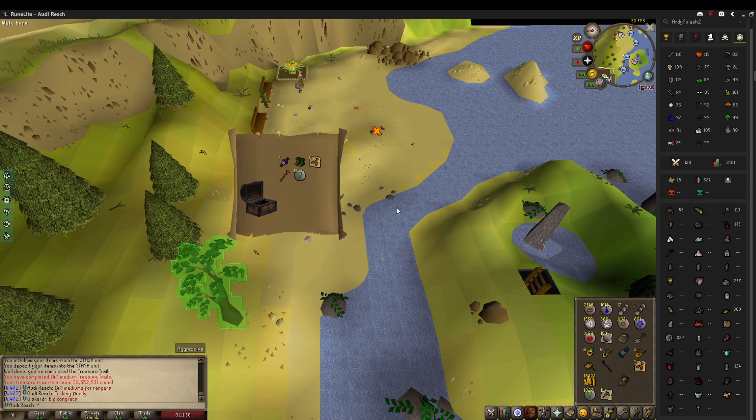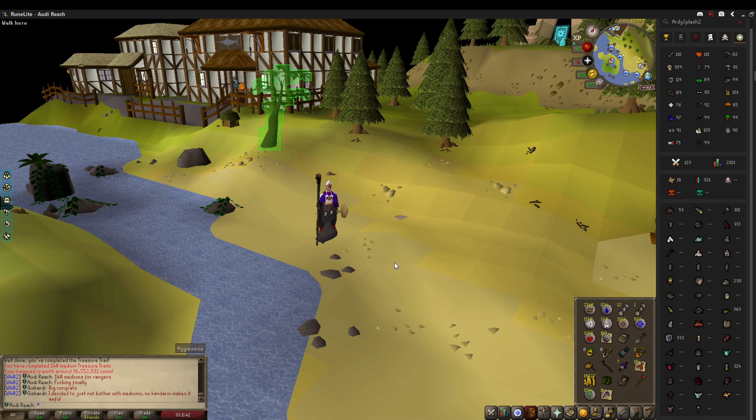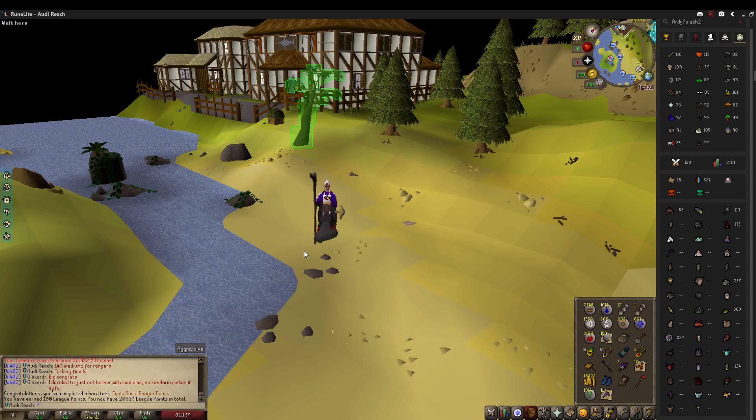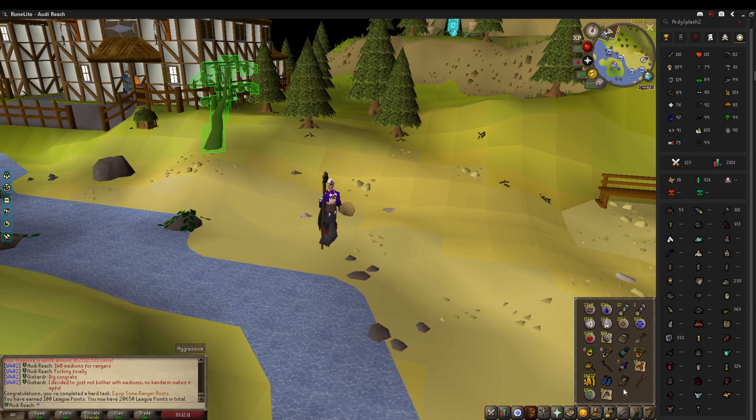It only took us 140 medium clues complete for our first pair of ranger boots. Nice even number to leave off on. Now I can stack up the remaining caskets I'd need for 400 should I go for that. Equip a pair of ranger boots - 100 league points. Honestly not worth it just for those points, but you can also use them to equip for Pegasians, though we can't get eternals so we can't get the maximum amount of points from that. Still missing wizard boots, which are technically best in slot for our areas.